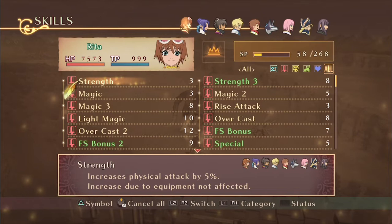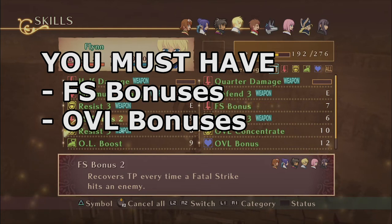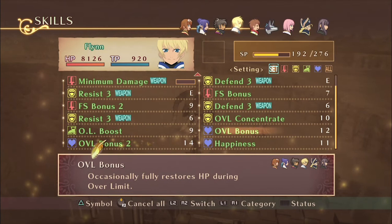Now onto the skills that you need. The most important skills you need in order for this farming method to even work are Failstrike Bonus 1 and 2, and Over Limit Bonus 1 and 2. These four skills are what allows your characters to heal both HP and TP while they are auto battling.